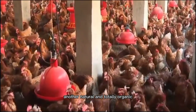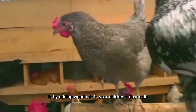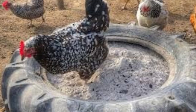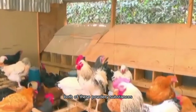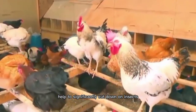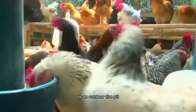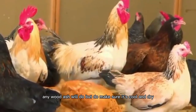Another natural and totally organic thing you can do to get rid of parasites in your flock is by adding wood ash in your chicken's dust baths. Charcoal or wood ash added to your chicken's dust bath helps to suffocate parasites such as mites, lice, fleas, and ticks. Both of these powdery substances help to significantly cut down on insects living on your chickens. Wood ash can come from your wood stove or an outdoor fire pit — any wood ash will do, but make sure it's cool and dry.